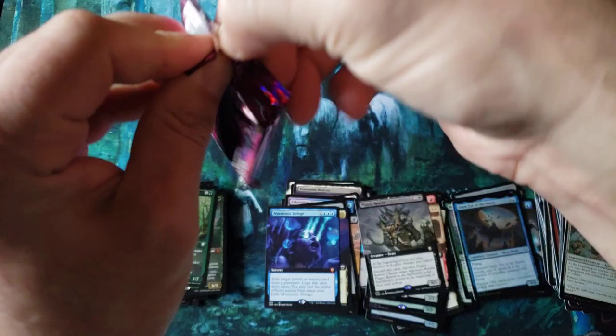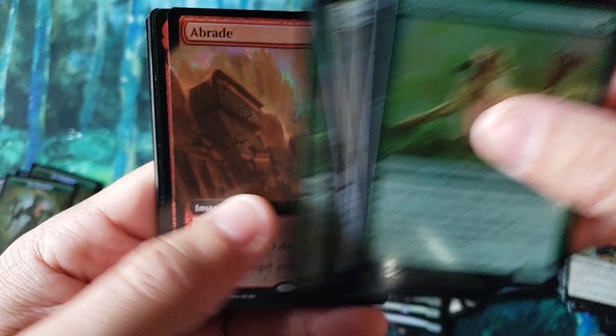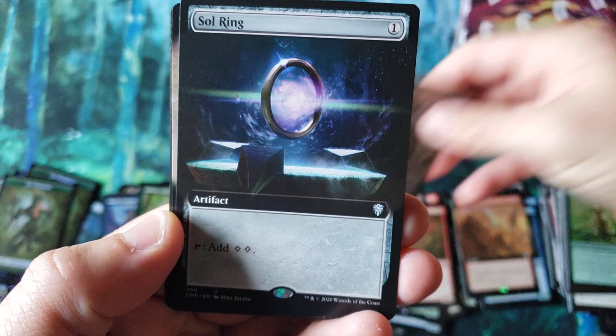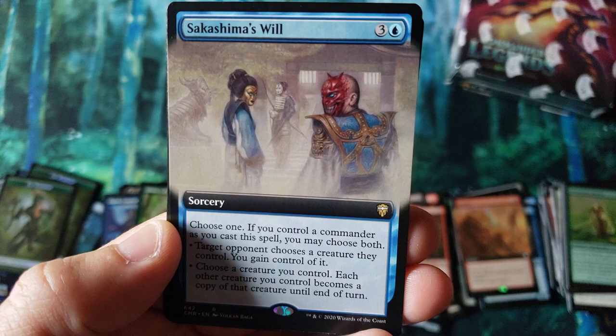We did end up getting one Jeweled Lotus so far. I don't know what a Foil Mythic Jeweled Lotus is worth, but I'm sure at this point it's like $100. Braids — God, that was such a big deal a while back. I would assume it's still holding quite a high price. Vault of Champions. I think the land cycle's going to do well long-term also. Soul Ring — is that our first extended art Sol Ring, by the way? It might be.